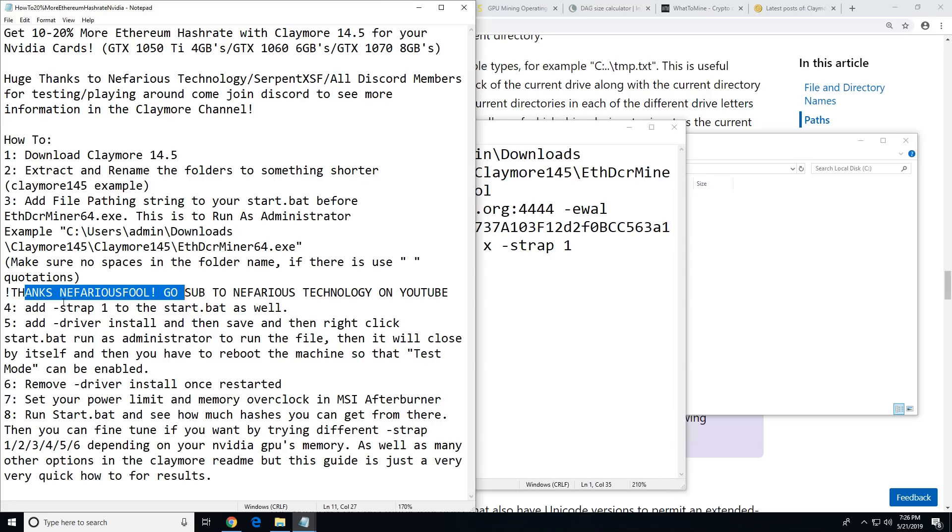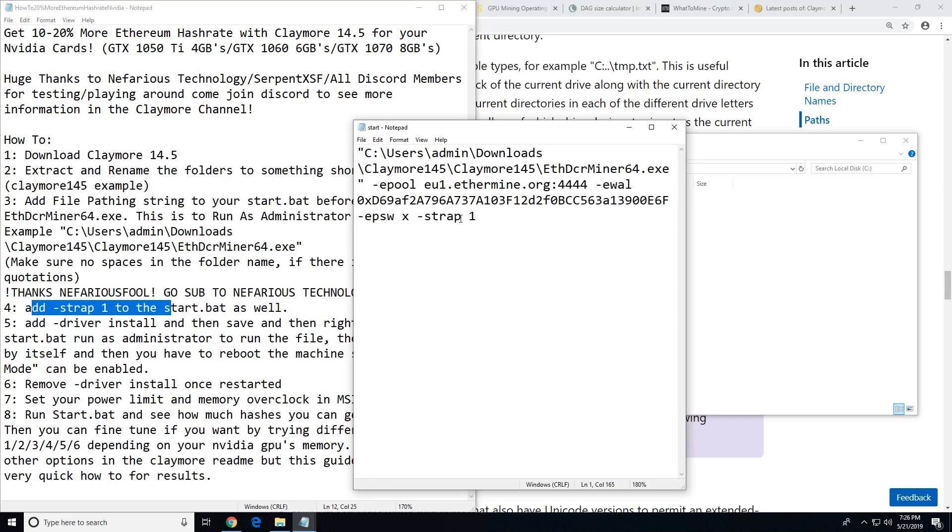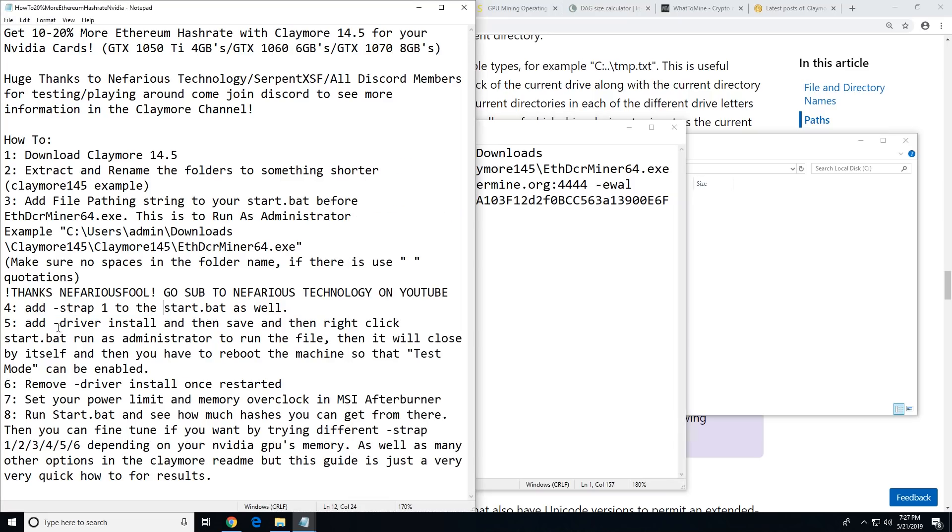Next, step four: add dash strap one to the start.bat. You can see I already have dash strap one entered in. Just enter it after your Ethereum address, server, and port number — simply add dash strap one.